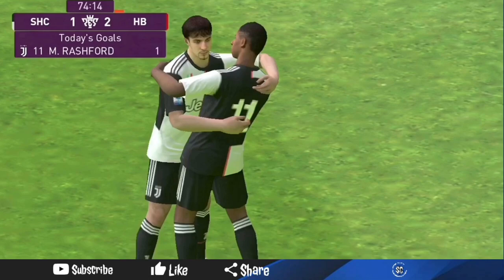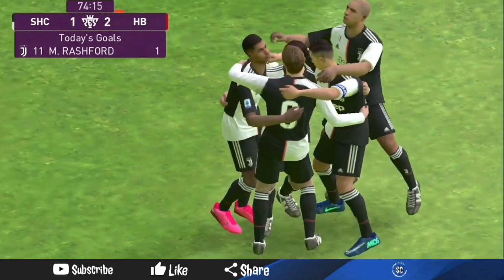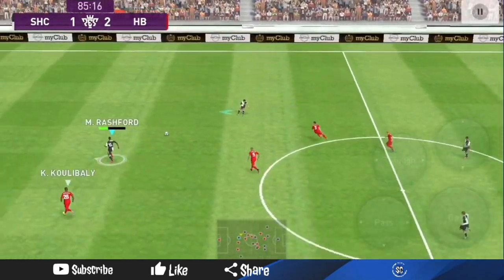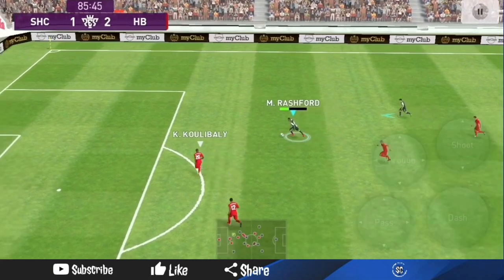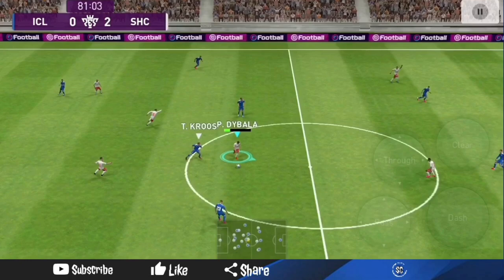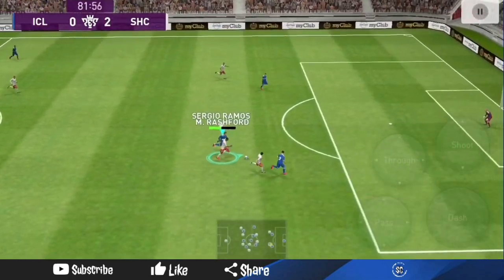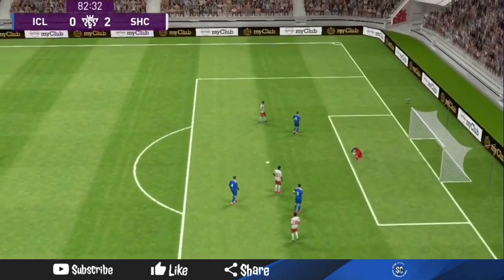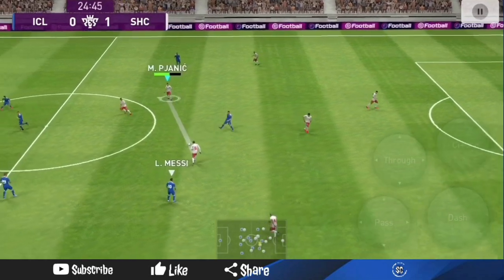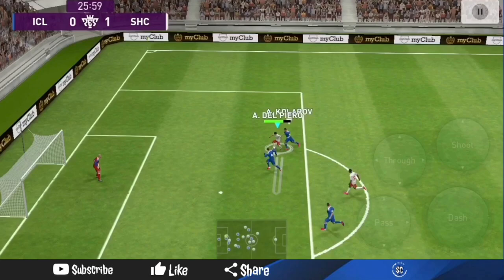We all know that Marcus Rashford is very good with set pieces. His stats may not fully show it, though I see 88 for short free kicks which is really decent. I took a free kick earlier that was pretty close in distance, and we know he's more commonly known for his knuckleball free kick against Chelsea from like 40 yards out. So don't look only at the stats — if you know how the player operates in real life, that's likely how he'll operate in the game.